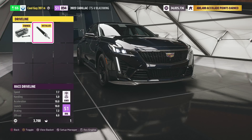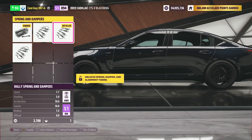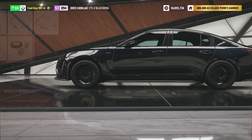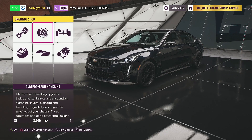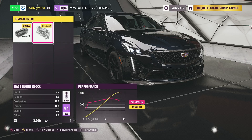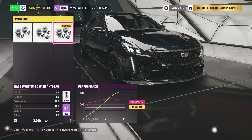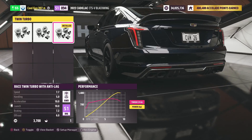7-speed transmission. Race driveline. Race diff. The rally springs, of course. Race front anti-roll bars. Race rear anti-roll bars. Race weight reduction. No roll cage, because this car is heavy enough as it is — it's a big old car. We got race fuel system, race ignition, race engine block, race flywheel, race intercooler, and we have the race turbo with anti-lag.